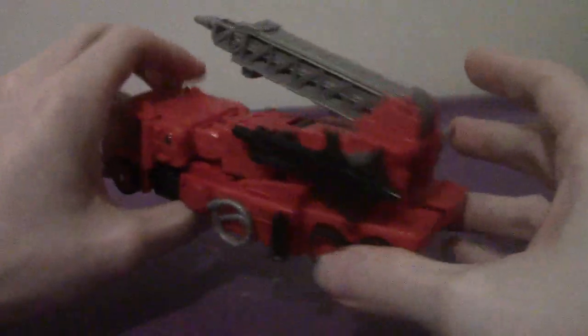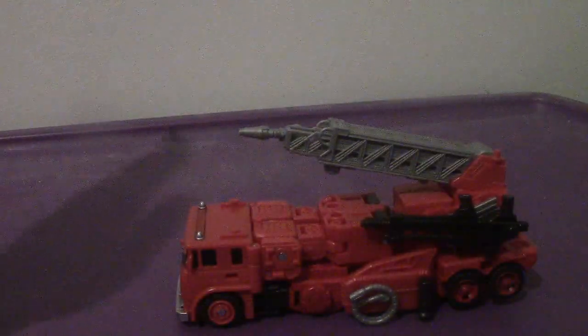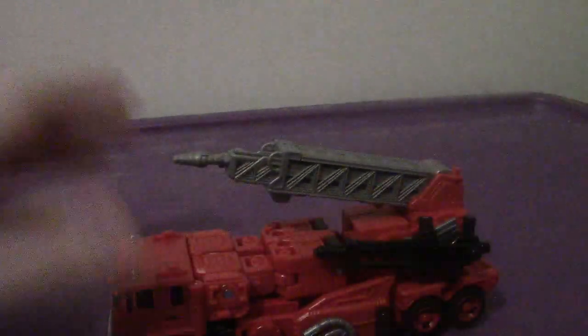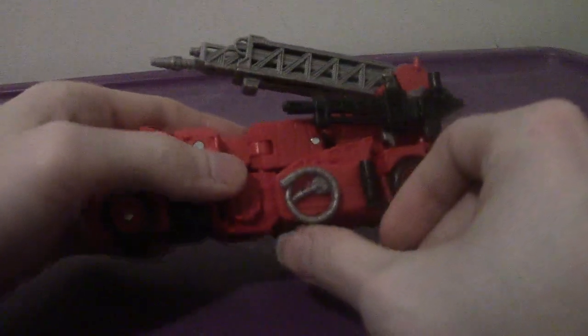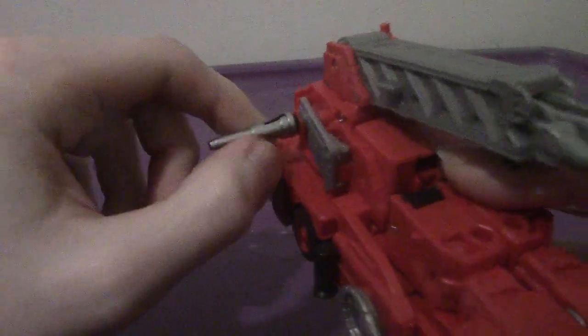There's nothing on the back, but he's a repaint and retool of Grapple from Earthrise, which is amazing. Inferno comes with a bunch of accessories — what appears to be fire hoses wrapped around the sides, and a gun with the same little nozzle piece that Grapple had.